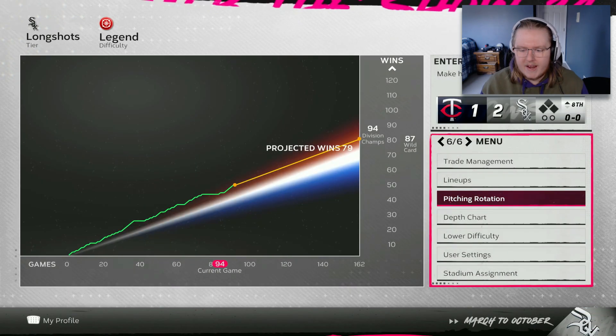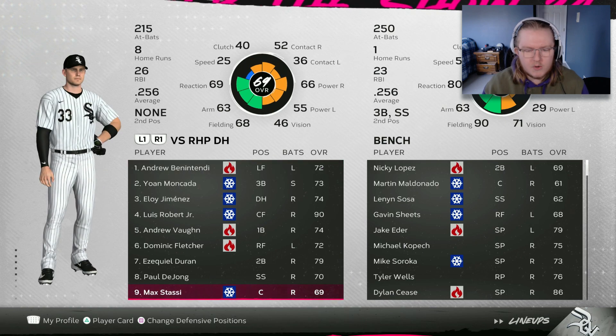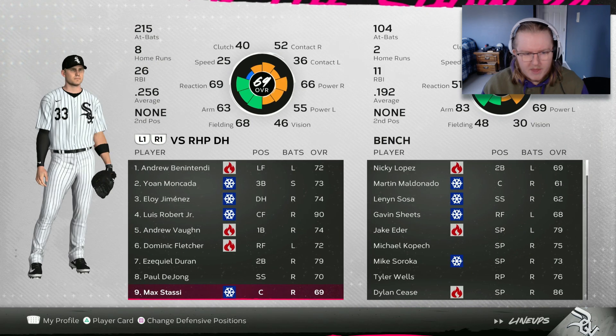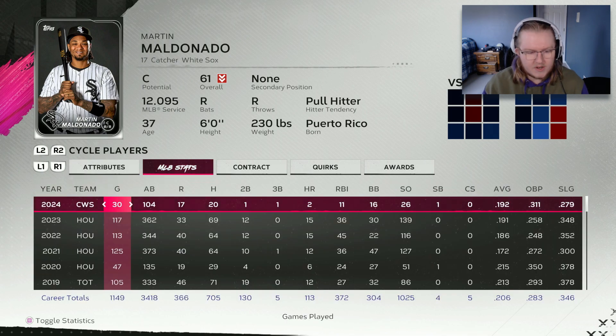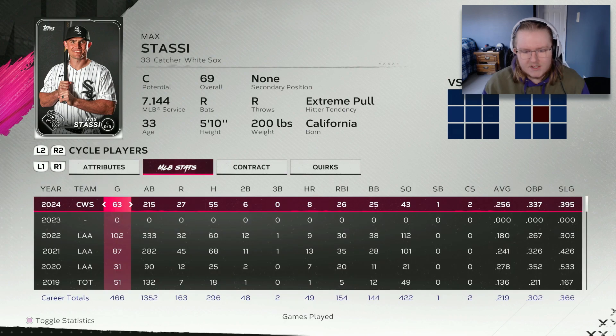The other change is a minor one that's probably been a long time coming. Up until now we've had a platoon at catcher where Max Stassi faces righties and Martin Maldonado faces lefties. But I've made the change - Stassi is going to be our everyday starting catcher. Maldonado has been really bad. You'd think having 72 power against lefties would lead to some home runs, but he's just not doing anything besides drawing a decent number of walks. A .311 on-base percentage doesn't make up for his declining fielding.